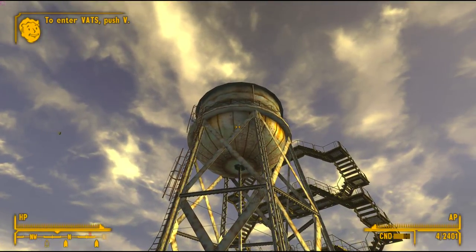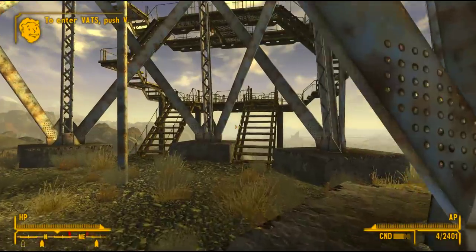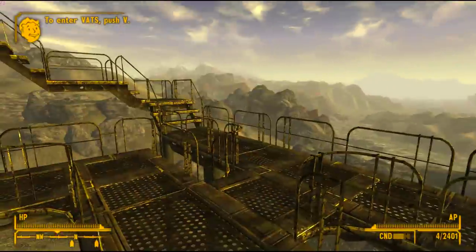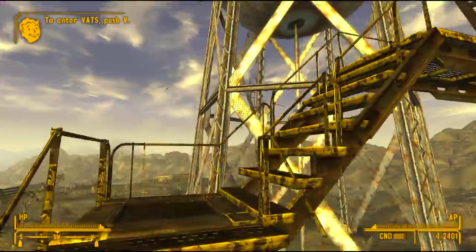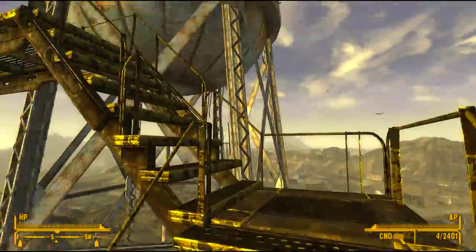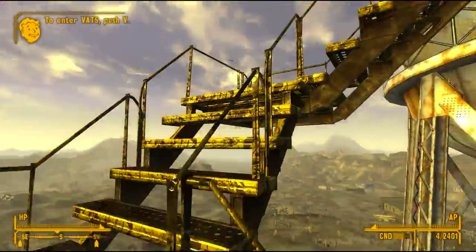It basically converts the water tower that's at Good Spring Cemetery into a player home. I've done a few player home mod reviews in my time, but I've never really done anything in a tower. So we're going to go ahead and climb this, and this looks like there is a ton of stairs — actually kind of overkill. I think what would have been better is probably a ladder, but this is actually still pretty cool. Some of the comments on the mod said there were too many stairs.